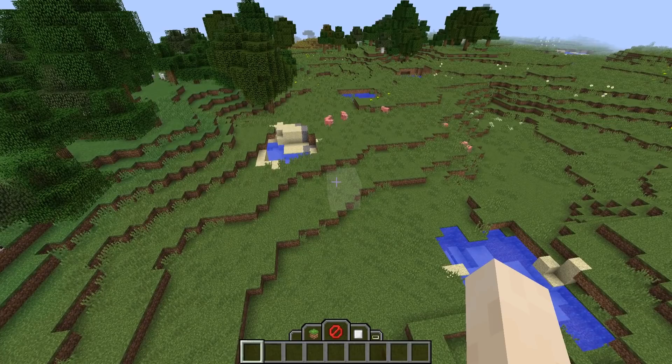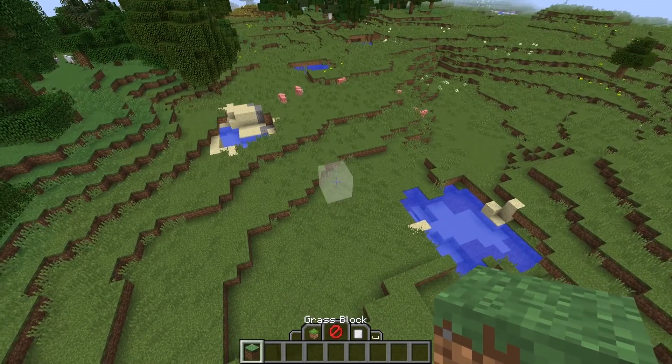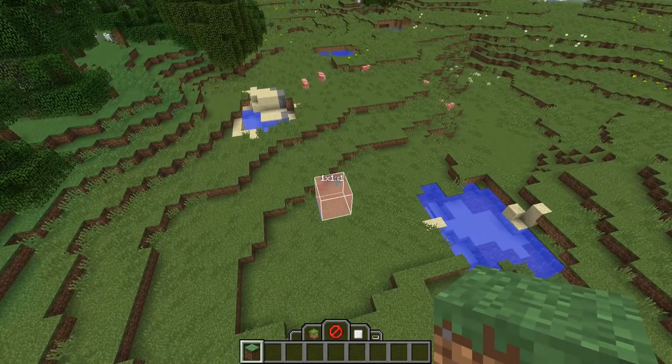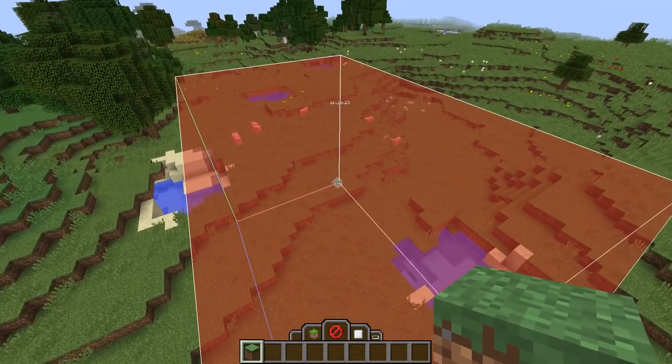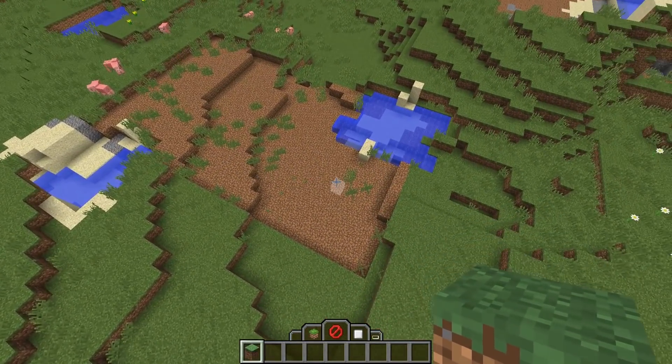Let's say you want to delete a specific block type. Get the block type you want to delete, put it in your hotbar, hold it in your main hand and select an area. And as you can see, it simply deleted just grass blocks.